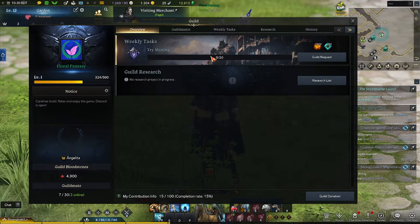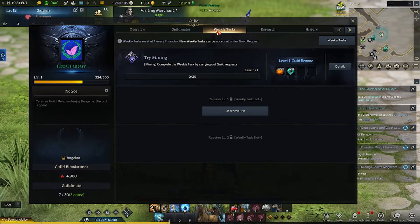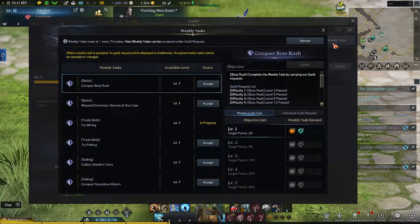Once you have those requirements met, the guild leader — or if you are the guild leader — will go underneath the weekly tasks menu, which is found in the guild menu under weekly tasks, and then assign a weekly task. Once you have that menu open, you'll see a bunch of options to accept.